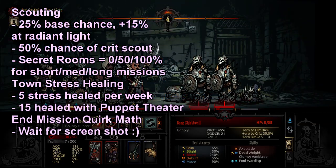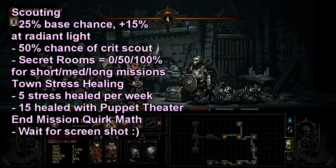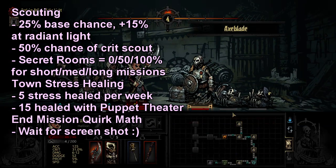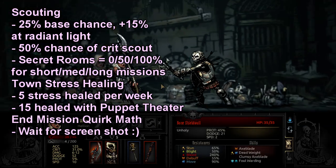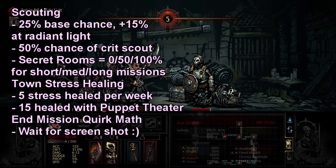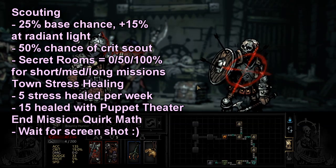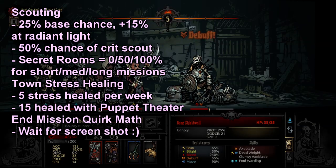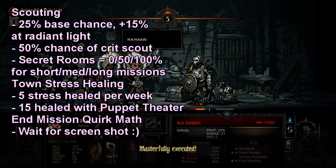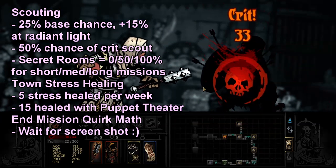For scouting, once you're inside of a dungeon, your base scouting chance is 25%. At Radiant Light you get a bonus 15%, putting you up to 40%. For every successful scout you get, you have a 50-50 chance afterwards to get a critical scout, which scouts two rooms instead of one. The critical scout is the only way you can find a seeker room inside of a dungeon. Seeker room spawn rates: in a short mission there is no chance of a seeker room; in a medium mission there's a 50% chance; and in a long mission there is a seeker room guaranteed — you just have to scout it.